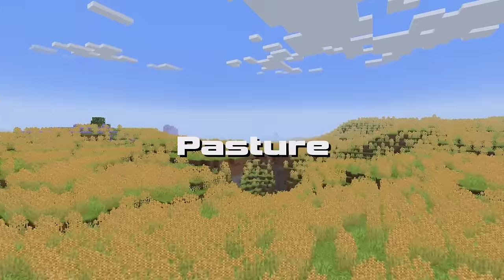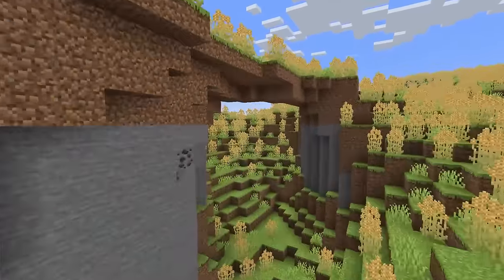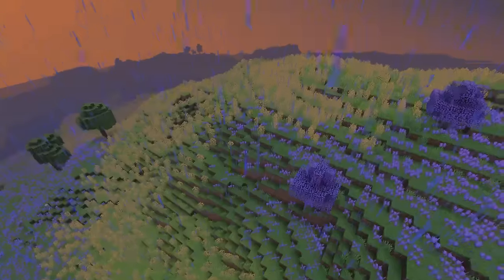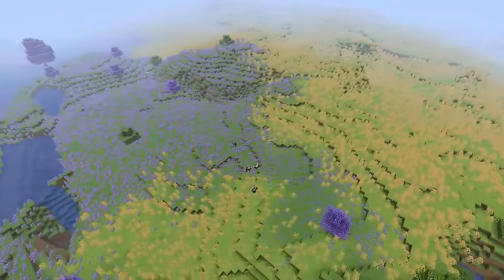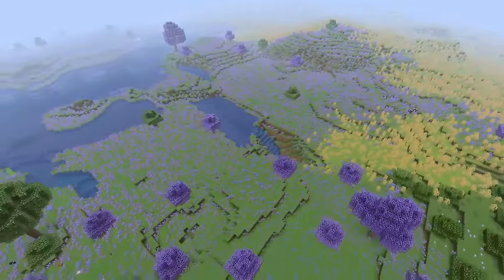Echoing the Lavender Fields, the Pasture is another plains-type biome filled to the brim with barley — which, just like sea oats, cannot be eaten. Everything I said about the Lavender Field kind of applies here too, though of course this biome is yellow and not purple. They tend to border each other frequently and look quite nice together. B.